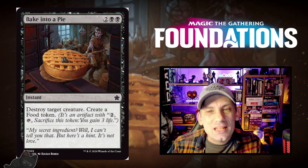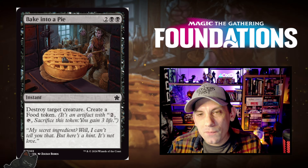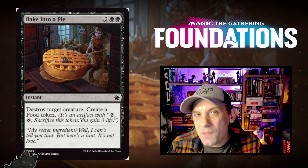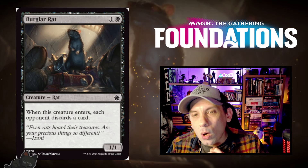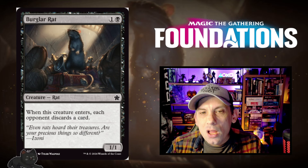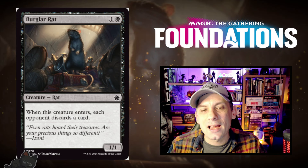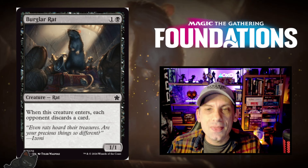We're on to black now. Bacon to a Pie — two black and two for an instant: destroy target creature, create a food token. Your standard over-costed removal for limited, but it'll fill that slot decently. Burglar Rat — one black and one for a 1/1 rat; when it enters, each opponent discards a card. This has been reprinted as functional reprints so many different times, but cool to see Burglar Rat in the base set.